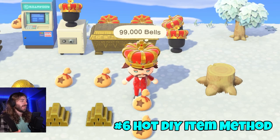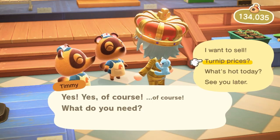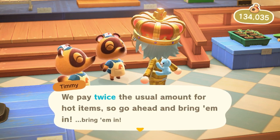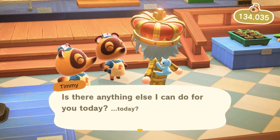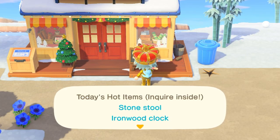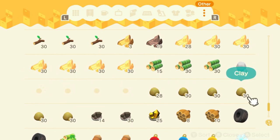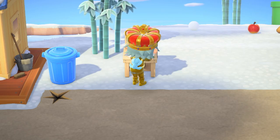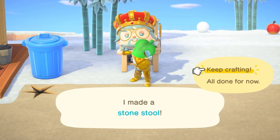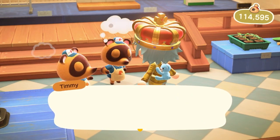Every single day at Nook's Cranny, the Nooks will buy a crafted hot DIY item from you for twice the usual price. This could be worth doing if you already have the materials saved up — I wouldn't search for materials specifically, as that takes too much time. For me, the hot DIY item was a stone stool, and since I already had a bunch of stones in storage, I crafted a bunch of them and made some bells.